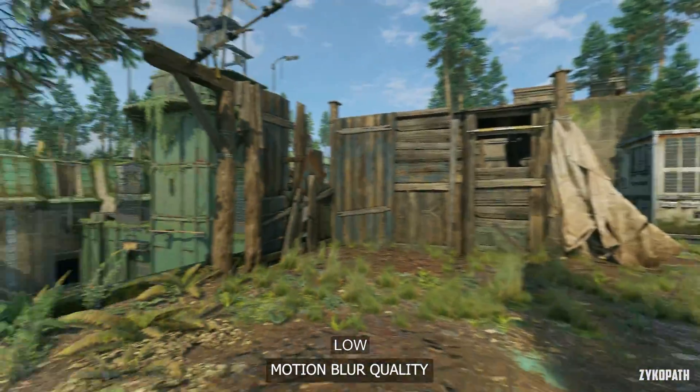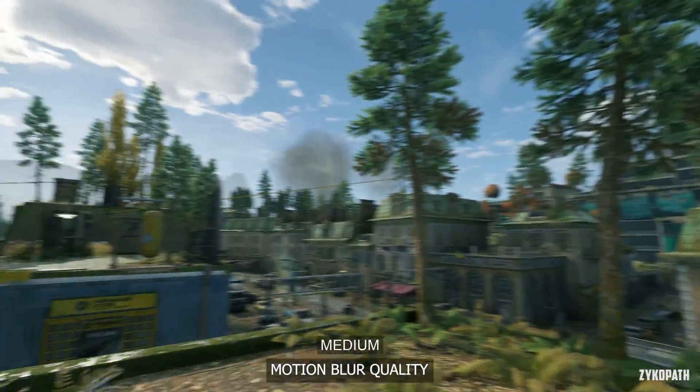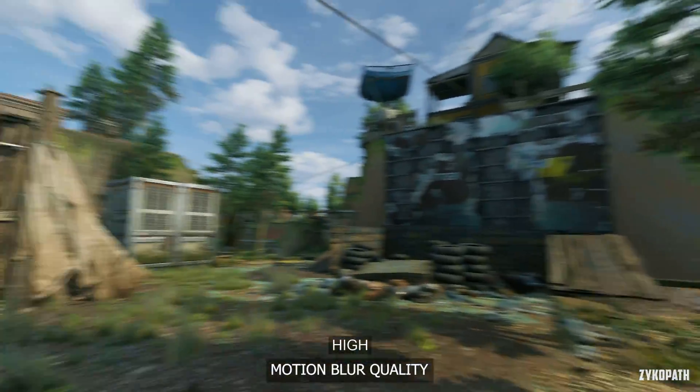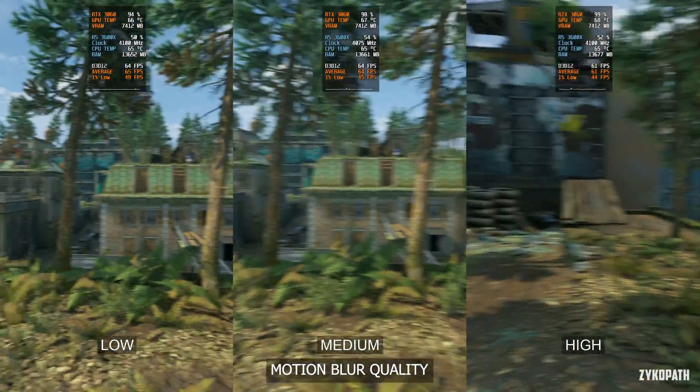For the motion blur quality setting, going from low to medium has a negligible performance impact, and using High has a noticeable performance impact. So if you like motion blur, use medium to save some FPS.